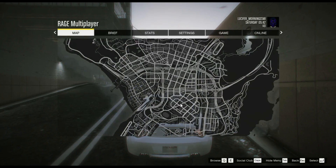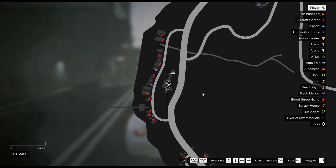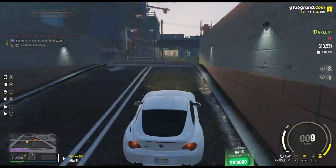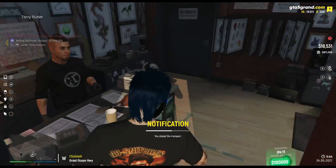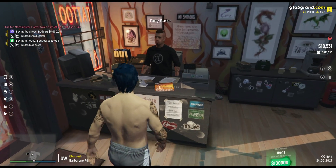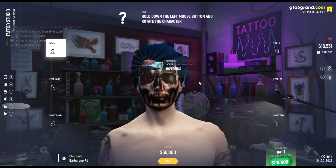First of all, we need a tattoo which is made on the face. We are going to a tattoo shop. We go inside and sit down. First we are going to take our clothes. After that, I want to get a tattoo. You can see it on my face — you want this exact tattoo. And for this, you will get $50,000.